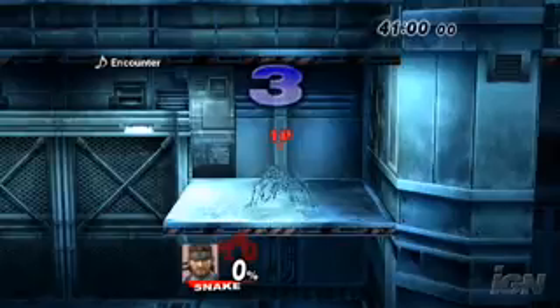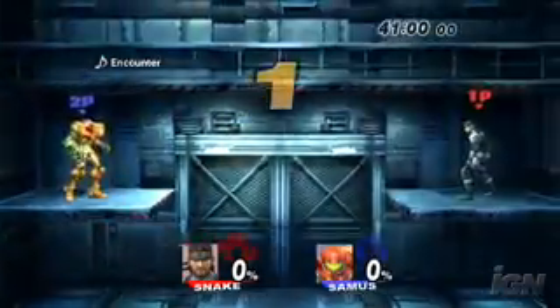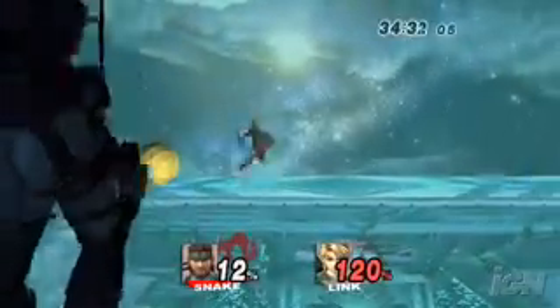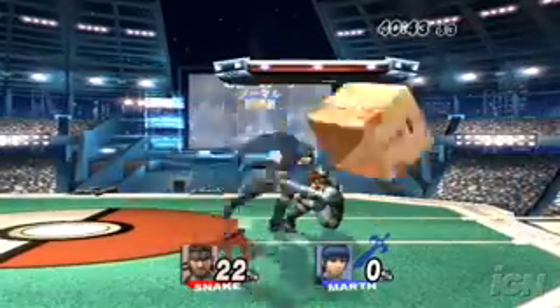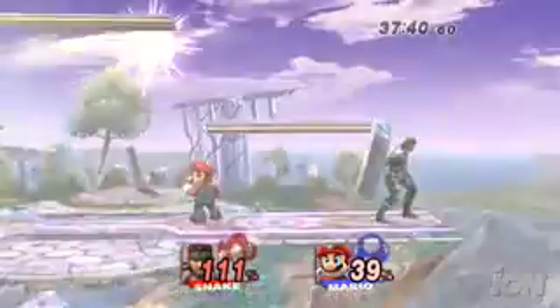Unless you've been living under a rock, you'll know Solid Snake is making his Smash debut. He is without a doubt the most unexpected addition to the roster, and Nintendo and Konami have made sure he completely stands out. Snake is deadly, but true to form, he's slow and tactical. You're going to need to focus on his weapons.